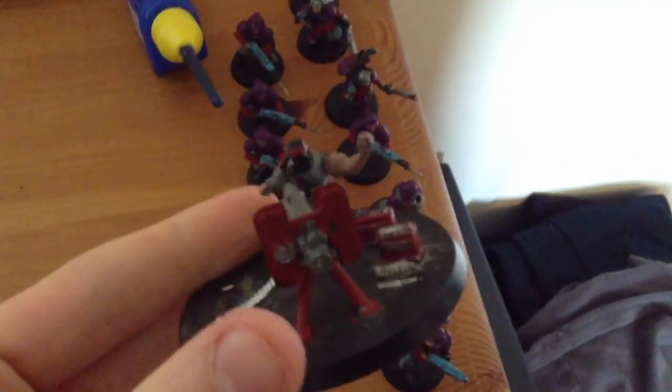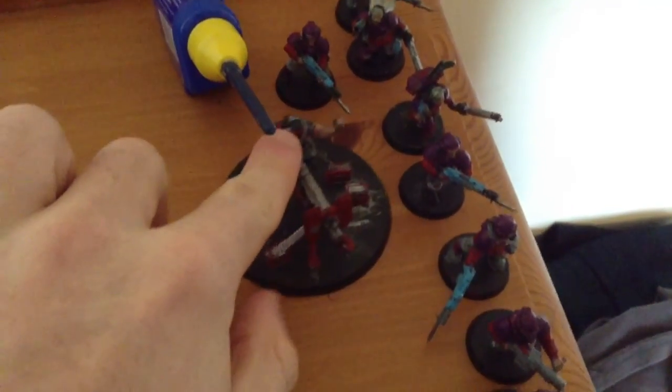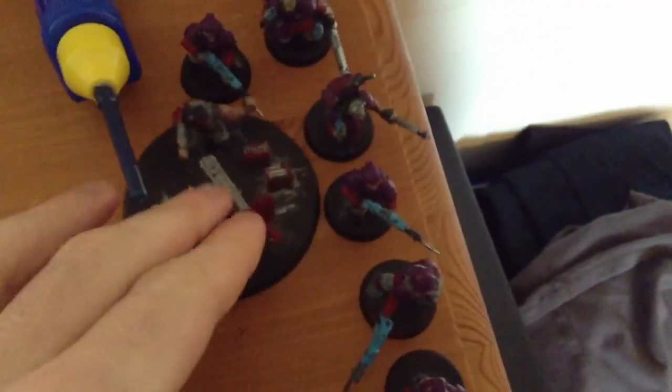Heavy Weapon Team with a heavy bolter — I'm yet to paint that. The Heavy Weapon Team is taken as part of your infantry platoons, your troop choices. They will hold objectives and provide firepower. There are two ways to take a Heavy Weapon Team: you either take three of them as a squad on their own, or you substitute two guardsmen and attach the Heavy Weapon Team to the squad. It replaces two guys, which if you do it leaves you enough spare guys to make another squad. This gives an infantry squad firepower while losing manoeuvrability. I'll do a tactics video on the Imperial Guard and Heavy Weapon Teams at a later date.